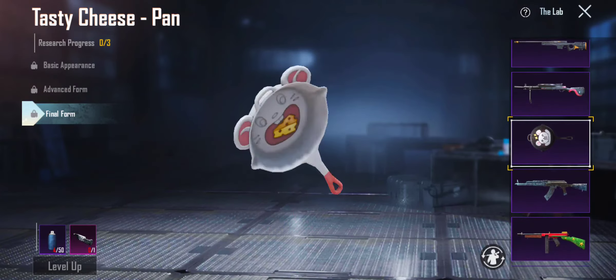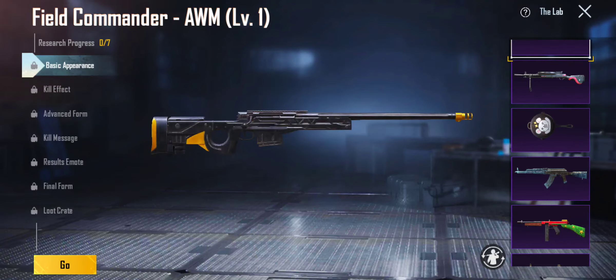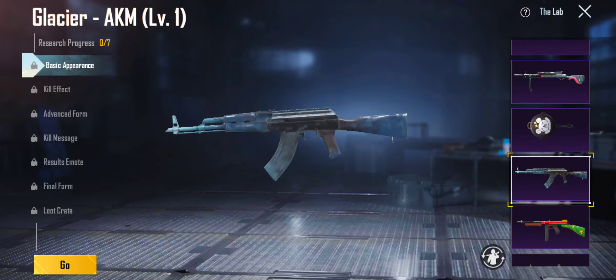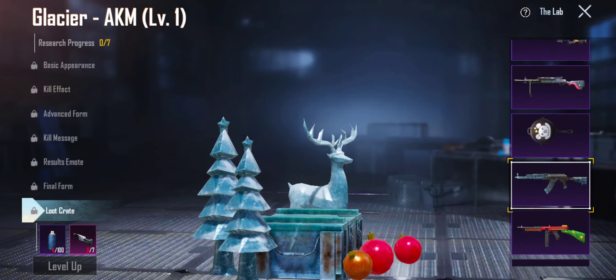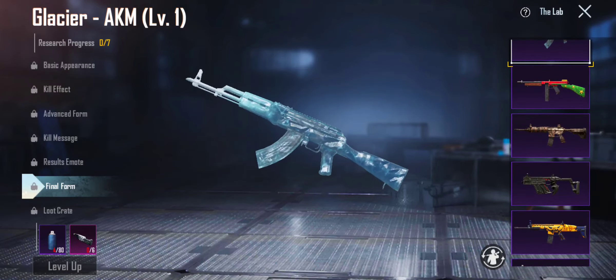This skin has no loot crate, no kill message, no kill effect or anything. But coming here, we gotta step it up — I think it ends at 32 or 35 or 30, I don't really know. I'm gonna give the loot crate a 7 out of 10. For the Glacier AKM — a good 6 out of 10. Got the Candy Cane — I'm gonna have to give this a 5.